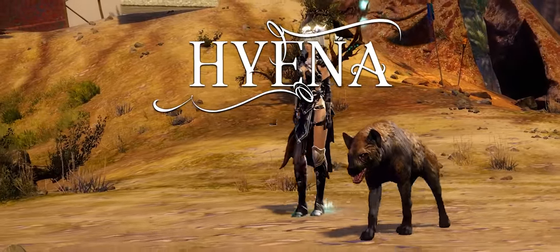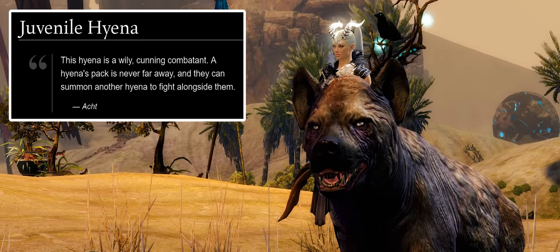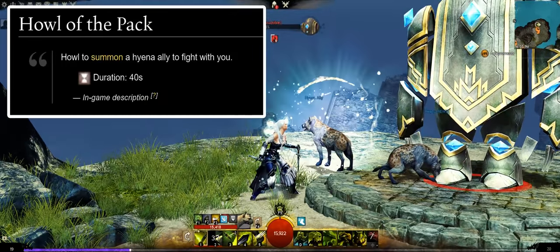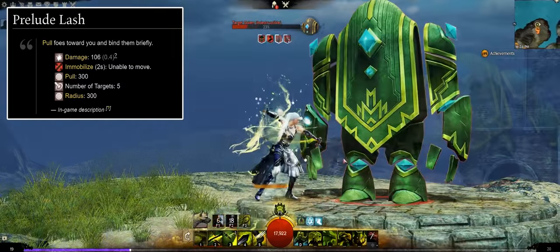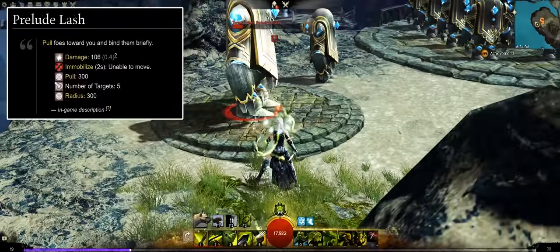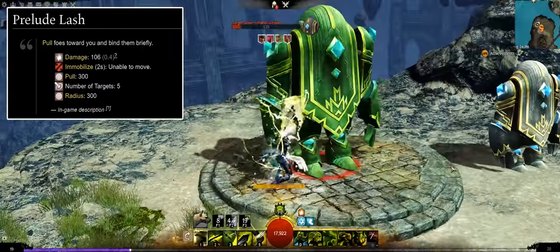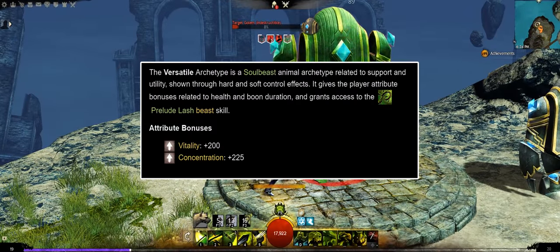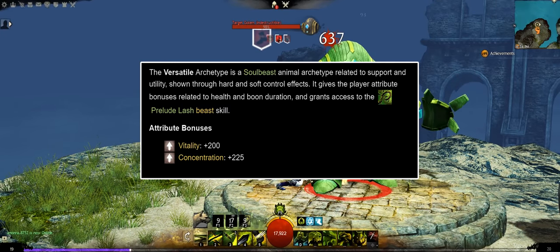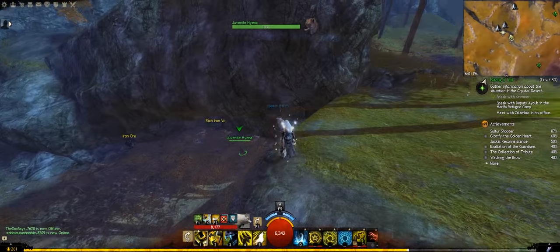The Hyena is a wily and cunning combatant. A hyena's pack is never far away and they can summon another hyena to fight alongside them. The Hyena's core F2 skill is Howl of the Pack, which summons another hyena to fight beside them for 40 seconds. The juvenile Hyena's Soulbeast F3 melded skill is Prelude Lash, which pulls enemies towards the ranger within a 300 range, deals modest flat damage, can affect up to 5 targets, and inflicts 2 seconds of immobilization. Its Soulbeast archetype is Versatile, offering plus 200 vitality and plus 225 concentration. In the open world, Hyenas are found in Ascalon, and in the Mists they are only found in one location in the Desert Borderlands.